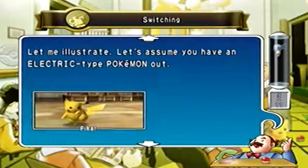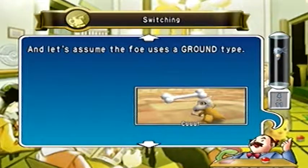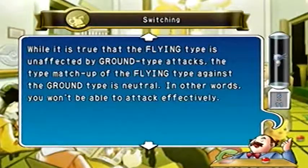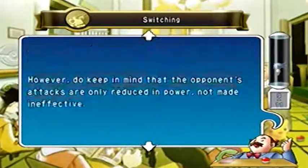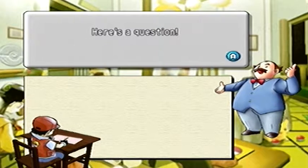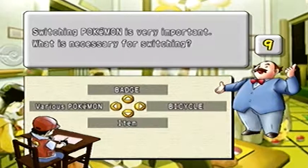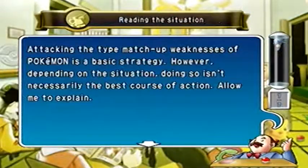More on switching. Earl is talking about switching defensively — bringing in a Pokemon that can resist the move type you're currently facing. For example, if you have an Electric-type Pokemon and your opponent uses a Ground-type move, switch to a Water type or Flying type to be immune to Ground. Offensive switching is also covered: switching based on type matchup to give yourself an advantage. That's the switching lecture in a nutshell.